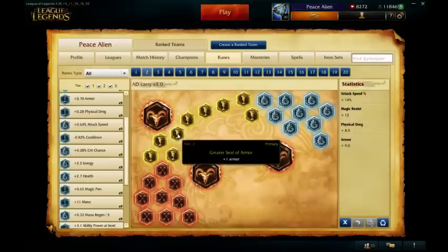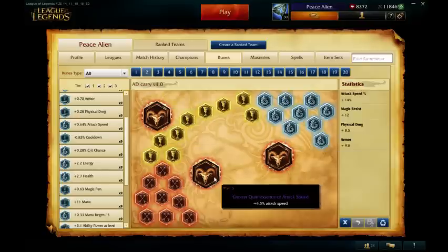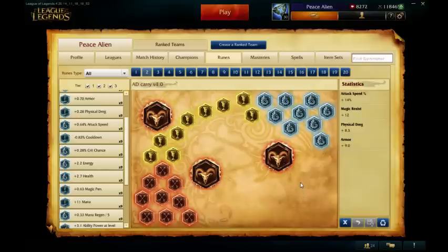Armor yellows helps you in lane, just good for overall defense. Magic resist blues helps you against AP supports and just overall good for defense, since you're generally not going to buy that much magic resist. And attack speed quintessences helps you deal damage.